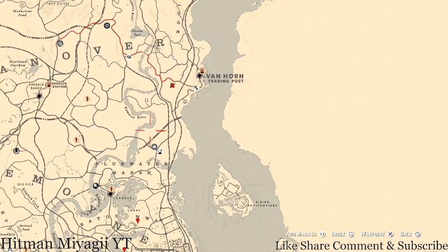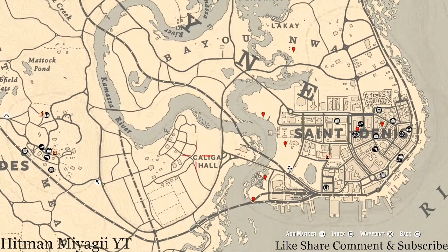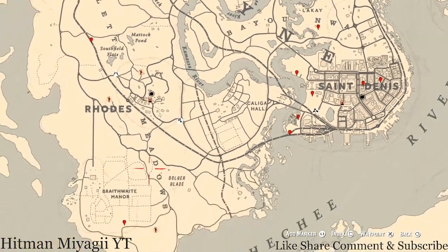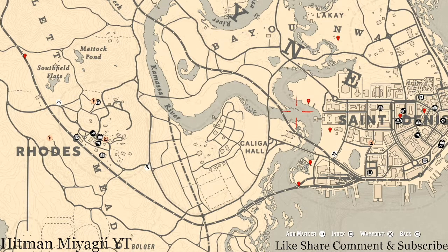The cycles for today, Tuesday June 22nd, are: family heirloom cycle four, all luxury cycle six, coin cycle two, arrowhead cycle three, wildflower cycle two, antique alcohol bottle cycle five, all tarot card cycle four, bird egg cycle four, and fossils cycle three. Remember to check the description box below — the cycles, a link to a video for the current fossil cycle, and the Twitter and Instagram are all down there.